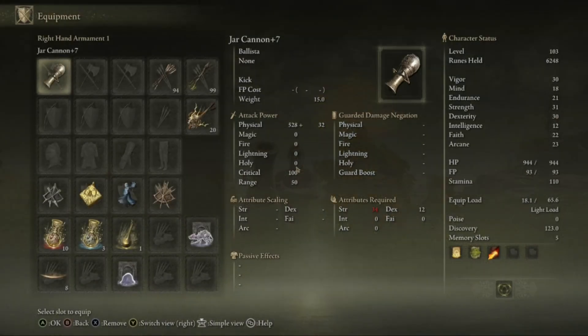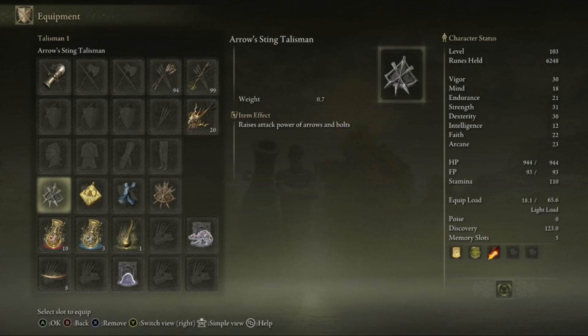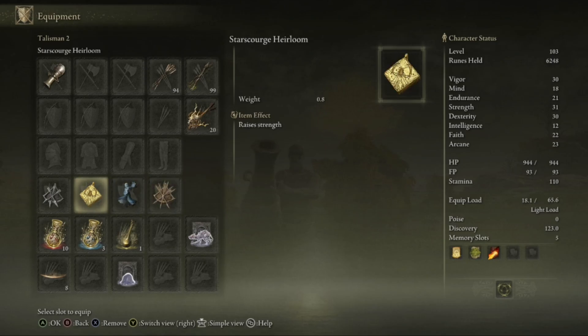The trick to this build is to wear nothing, and the reason for that is because we have the blue dancer charm on. Every other charm in here you basically want to buff your damage in some way or form. I've got the arrow stings talisman, which will buff up bolts. I also have arrows reach just to give me that extra range, and because I'm a weakling I had to raise my strength. There are other talismans out there that you can put on which would actually raise your damage, such as the one that when you have low health your damage goes up — I just haven't discovered them yet.